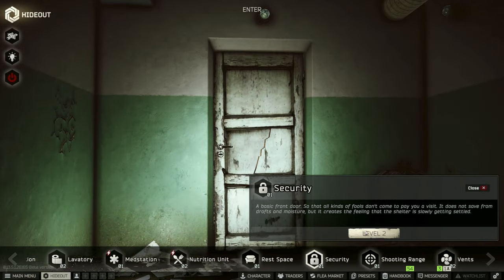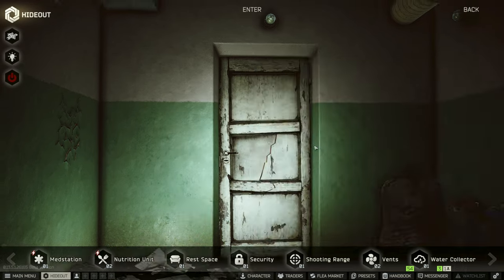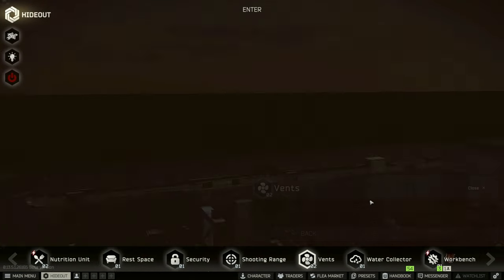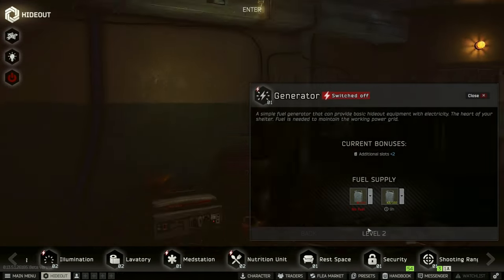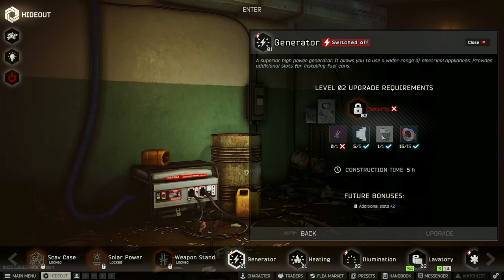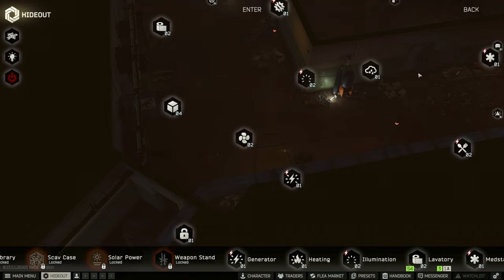Everything is pretty much ready to go. We have all those items ready but we need one more WD-40 100ml and one more motor — we'll need that for the vents. For the Bulbex, I think we can find it on Lighthouse or Interchange. We've been going to Interchange quite a bit so let's go back to Lighthouse today and see if we can find it.